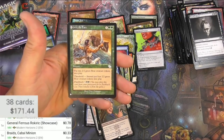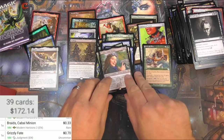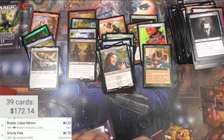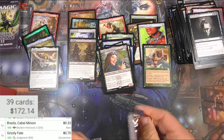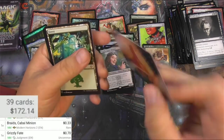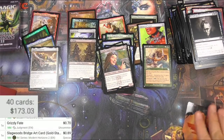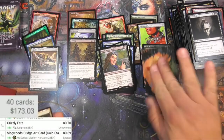Grizzly Fate from Judgment — uncommon. Slightly okay uncommon from Judgment apparently.